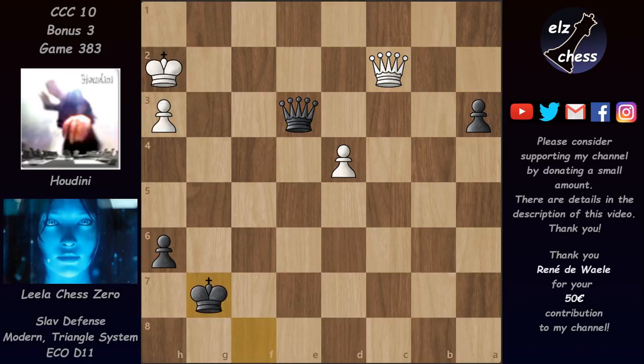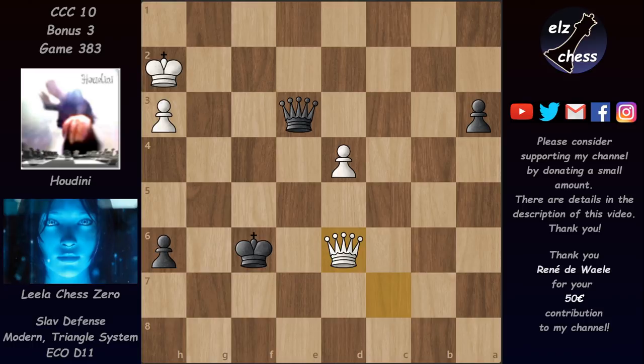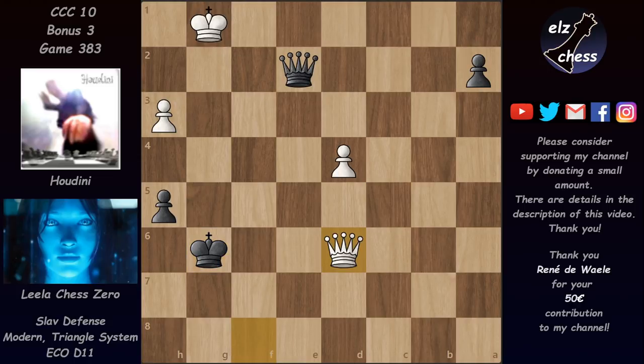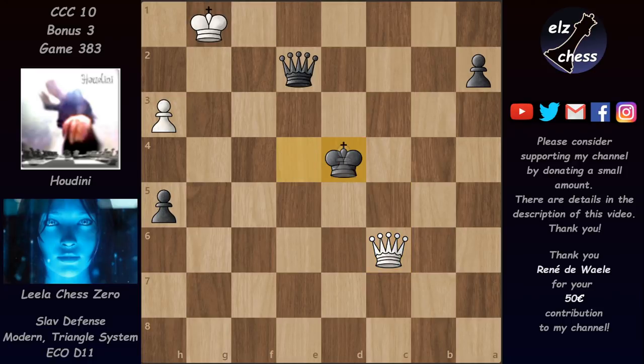After queen e3, Black has a completely winning position — she just needs to avoid a perpetual. We have queen c2, king g7, and now queen c7 check, king f6, queen c8. If the queen continues with checks, eventually this king will be able to pick up the d4 pawn. Pause the video again if you want to see why the d4 pawn is not hanging. The game continued with h5, queen c5 cutting the king and attacking the pawn. We have queen e2 check and now a2 — this pawn is very close to becoming a queen. Lila is threatening a check and then pushing the pawn in, so the only chance for Houdini is a perpetual: queen f8 check, king g6, queen d6 check, king f5, queen c5 check, king e4, and now queen c6 check.